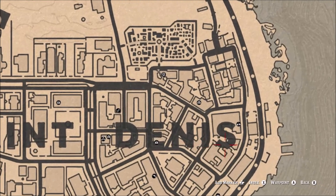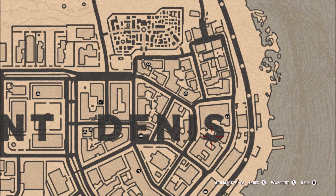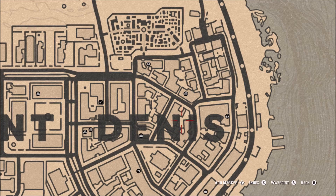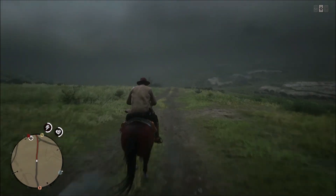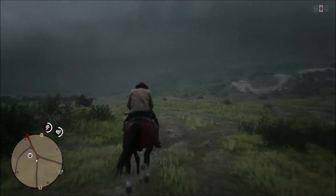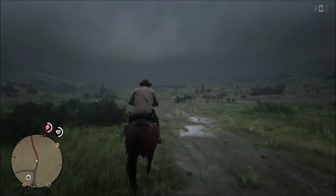The way I did it was by going down to St. Denis. There's a little spot where I took cover, and I basically just shot everything that moved — civilians, cops, all that — until my honor got all the way down and I got a giant bounty on my head. That was a good way of lowering the honor. The location is right across the street from where the fence is, that little marketplace.